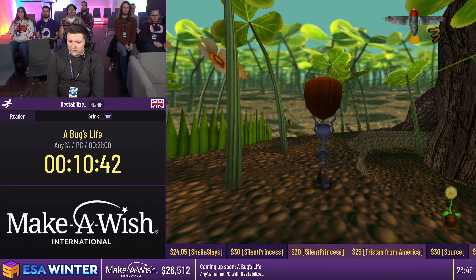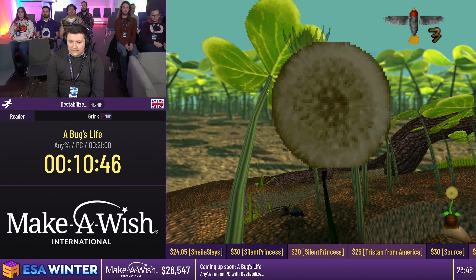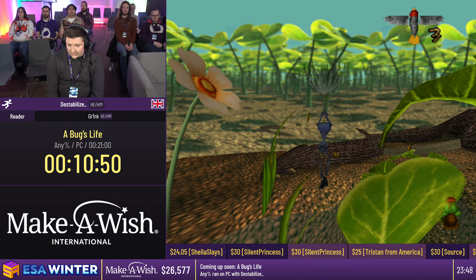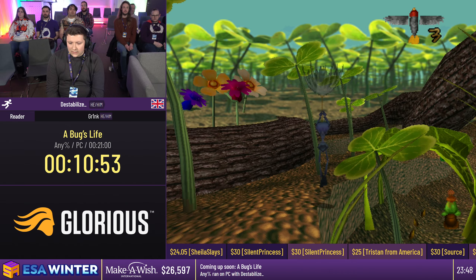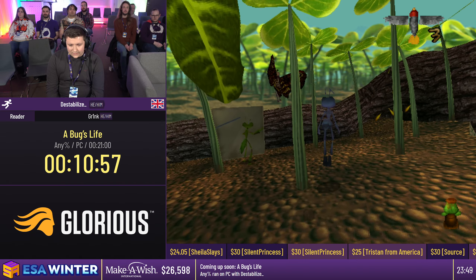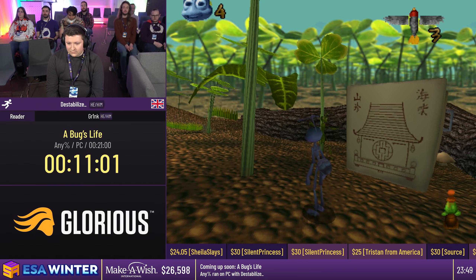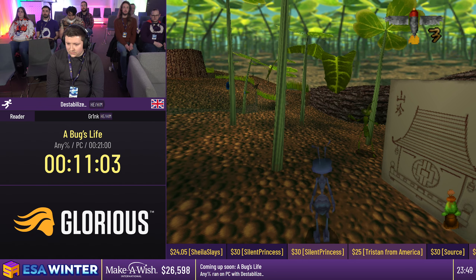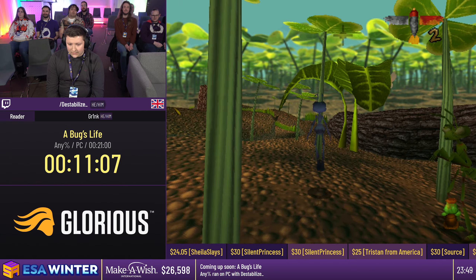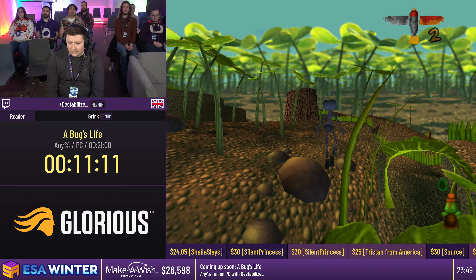We throw that over here, get the last one - that gives us the cannon shooter. The cannon lets us reach other areas and also skips another cutscene. We just need to go over and finish the cutscene to get the leaf. The cutscene finishes and we grab the leaf as it comes out of the box. Then we go on and the cutscene finishes and we get all our music back.